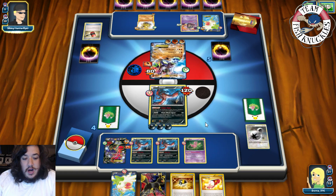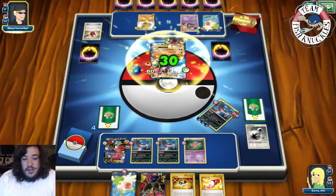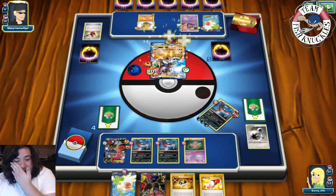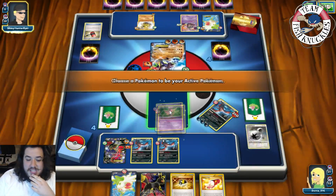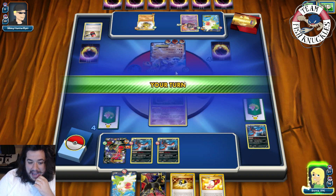Discard the DCE off the bench. Counting up — 1, 2, 3, 4, 5, 6 — we only do 130. Going to heal 30 off that Zygarde. Send up Mew. Alright guys, we got to get lucky here. We need a DC and a Max Elixir on our turn to have any chance at this game.